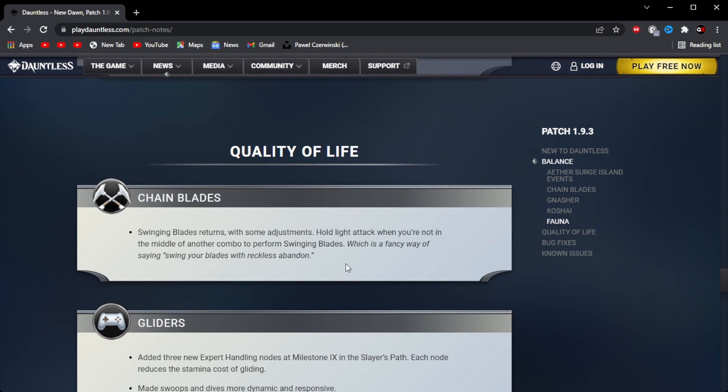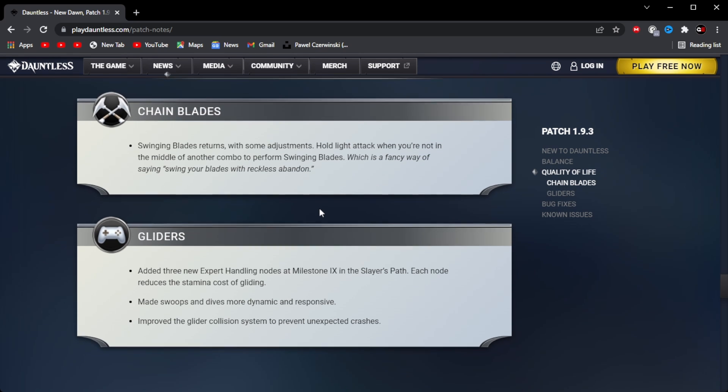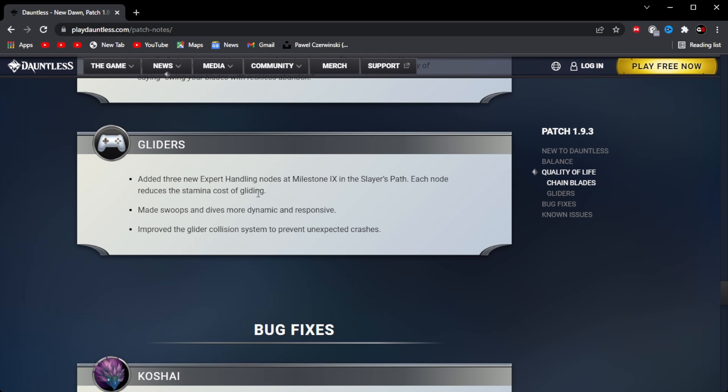Next up is the Call of the Wild. Swinging Blades returns with some adjustments. Hold light attack when you're not in the middle of another combo to perform Swinging Blades, which is a fancy way of saying swing your blades with reckless abandon. So Swinging Blades are returning, but from footage I've seen it's not really that great of an attack. Now for gliders: added 3 new expert handling nodes at Milestone 9 in the slayer path. Each node reduces stamina cost of gliding. Made swoops and dives more dynamic and impulsive. Improved the glider collision system to prevent unexpected crashes.